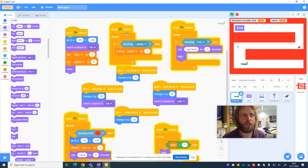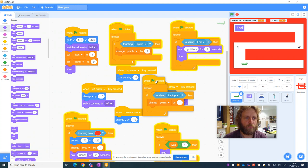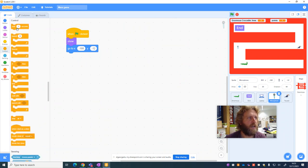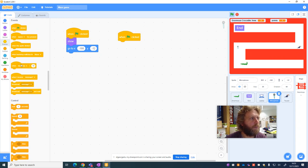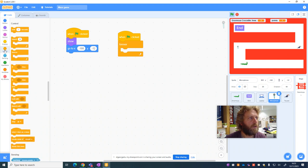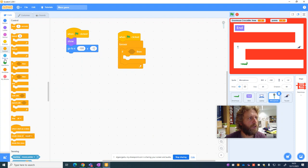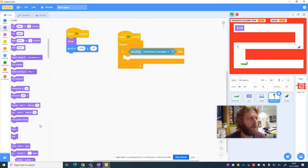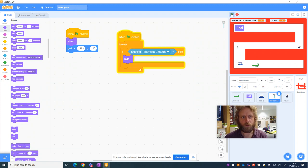We've done both sides: we set the laptop to disappear when it touches the enormous crocodile, and we set the enormous crocodile to change points by one when it touches the laptop. We can do the same for the microphone. We can right-click and duplicate the block, then change it so it detects touching the microphone. We do the same on the microphone sprite — events, green flag, forever, if touching the crocodile, hide. We should now have two points.